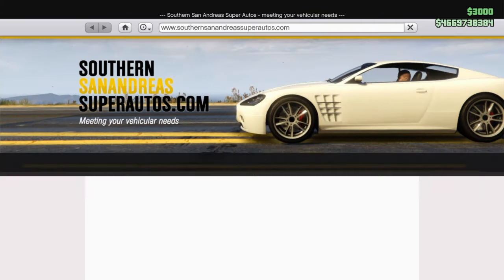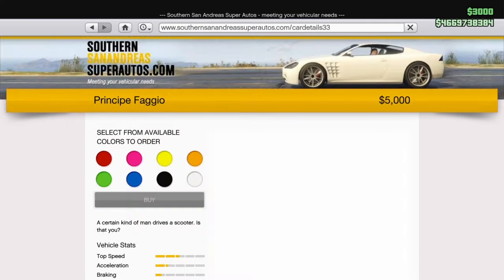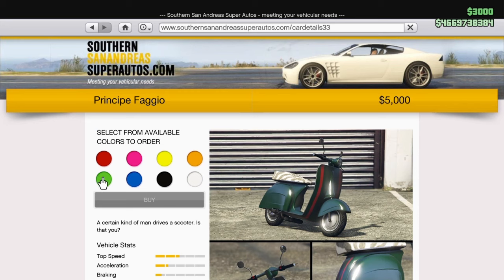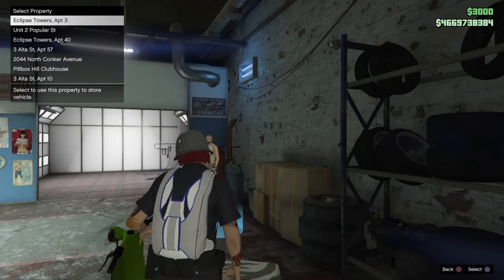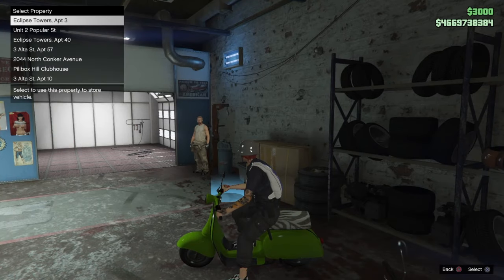So go to Southern San Andreas, sort by price, click on the Faggio, pick your color, and tap X and triangle at the exact same time. Boom — there we go! We're seated on the Faggio and I have my garage list up. Now we're all set.